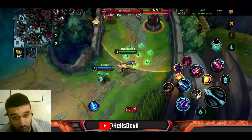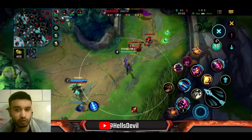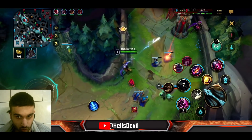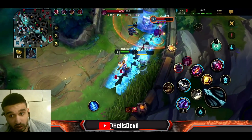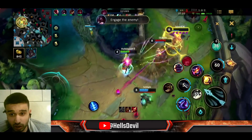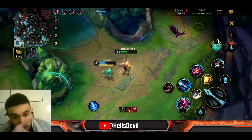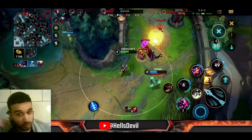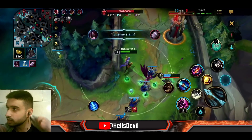Here I'm zoning them with my rocket, but you can only do this if you're ahead. If you're not ahead the enemies can just fully engage and kill you. The way I'm playing right now only works because we're ahead — if we weren't ahead, Braum's ultimate plus Xayah would have completely destroyed us. The only reason we won was because we were ahead.